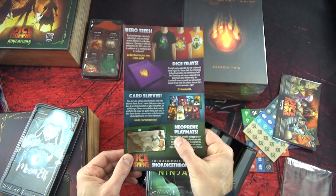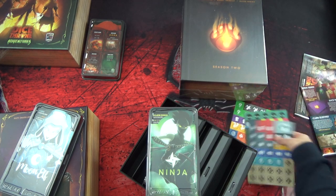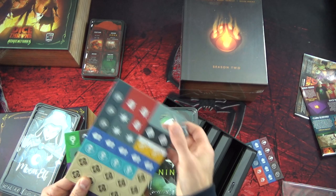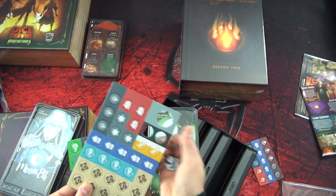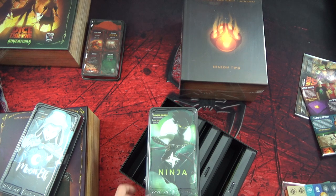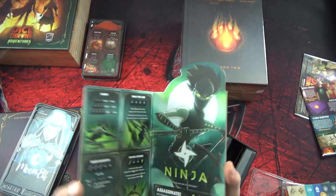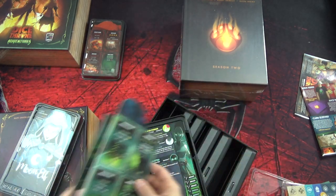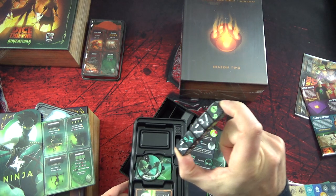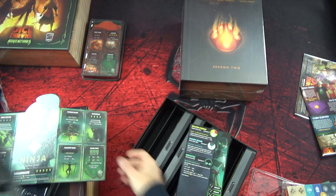Des slives, des plateaux de jeu en néoprène, des pistes de dés, et quelques tokens. Est-ce que les tokens s'enlèvent bien ? Oui. Pas mal. Donc là on a des ninjas, mais les illustrations sont vraiment très cool. Je suppose que vu ce que je vois ici, on a des dés avec des actions et des combinaisons qu'on retrouve sur les cartes pour déclencher des effets, des pouvoirs.